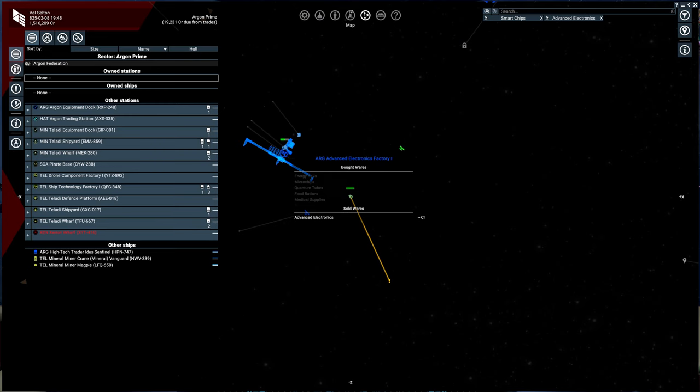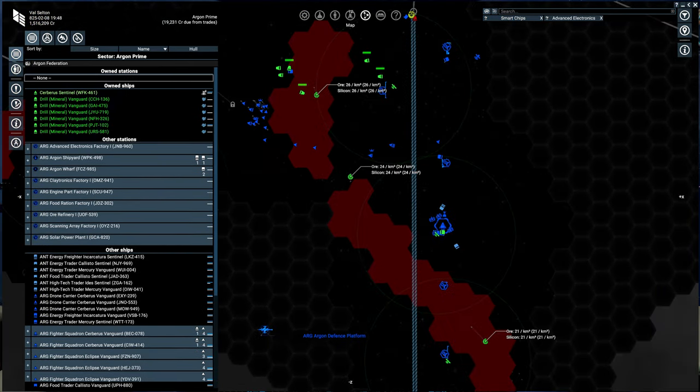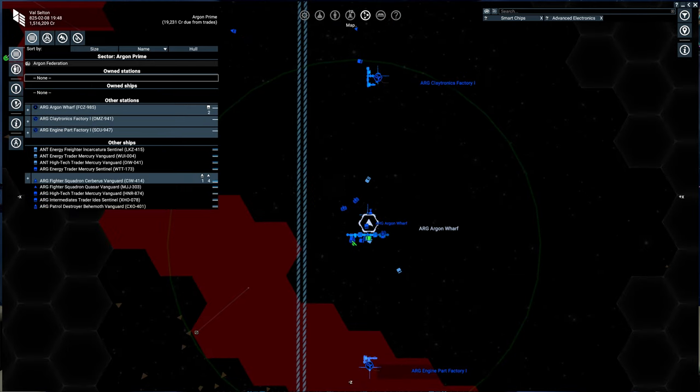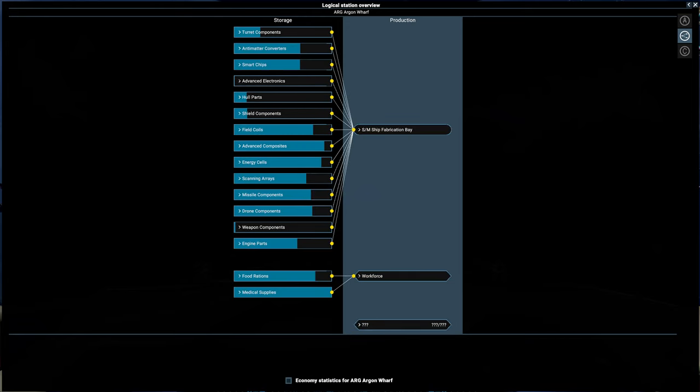A good place to check first is the wharf. As long as you've been there and have good sensor ratings and good relations, you should be able to go to logical overview and get an idea of the material situation of the supply chain for that station. We can't get exact numbers here, but just from looking at this, we can see advanced electronics is very low and weapon components are very low.